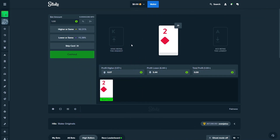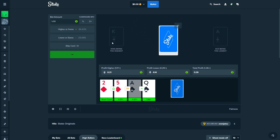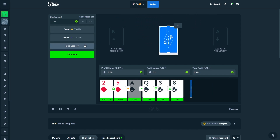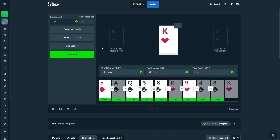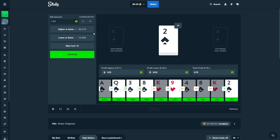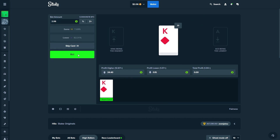We're going to start the challenge off with a bet on HiLo. The goal with this one is to walk out with two dollars minimum. We've already doubled up — one dollar into two — so that's a good start. I'm going to keep these cards and carry on.